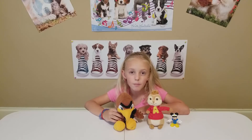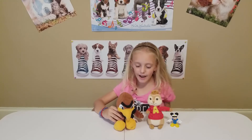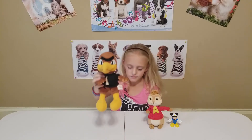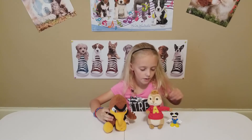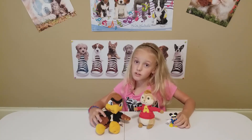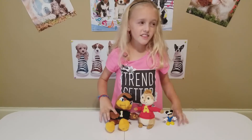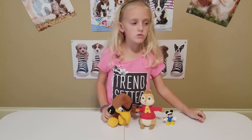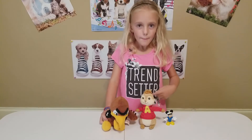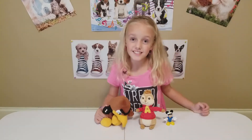Okay, this is the part where we do our story. First let's introduce our characters. Our first character is Seymour, our second character is Alvin, and then of course Mickey the policeman. Today we're going to do a story about a policeman watching people doing bad stuff.